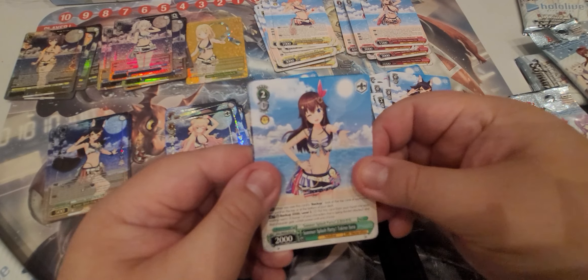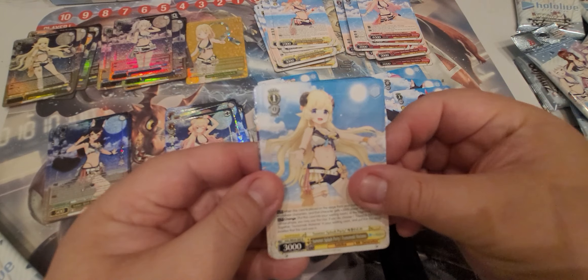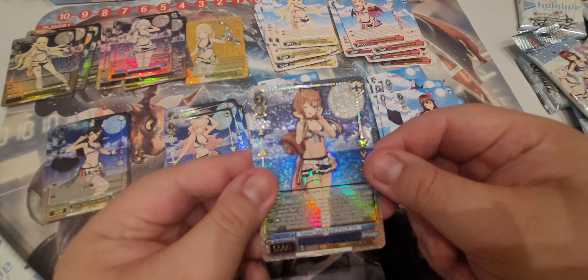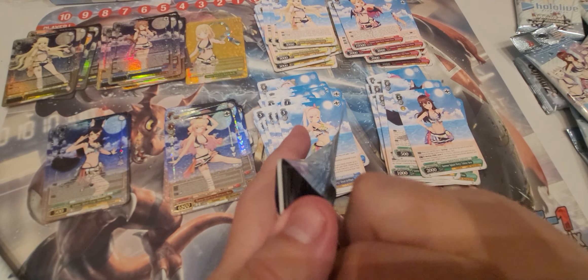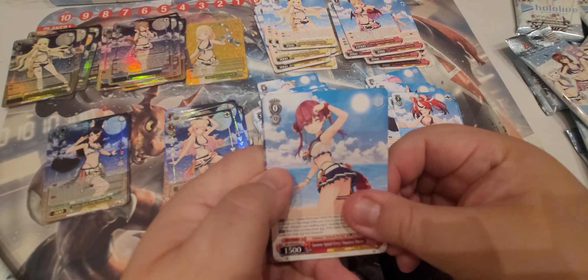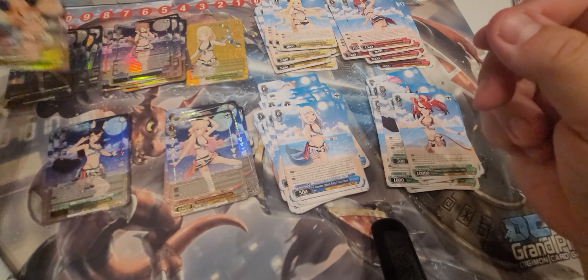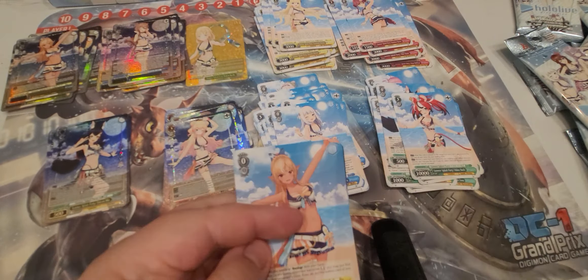Pack two: Irani, Tokino Sora, Nene, and Watame. Watame was actually also in my original Weiss stack. Pack three: Akai Haato, Yuzuki Choco, and Ayunda Risu — squirrel girl. Pack four: Hakos Baelz, Hoshimachi Suisei — wow this is a super popular box — let's see what we get as a Hololive Rare: Shiranui Flare. Yeah, pretty popular box actually. Baelz, Suisei, Gura, and Flare — not bad at all. Oh, there's Flare again.